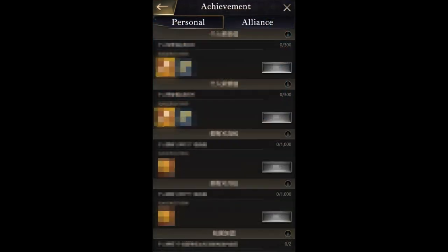Looking at the achievements screenshot, there's a personal set of achievements and an alliance set. You can't see what the rewards are, but on the personal reward side there's 300, a thousand, another thousand, and zero out of two at the very bottom. I don't know what zero out of two could be — maybe participate in a wonder or capture something, or maybe control two resource tiles. In Lost Island you occupy resource tiles before you can gather them, so it could be something like that.